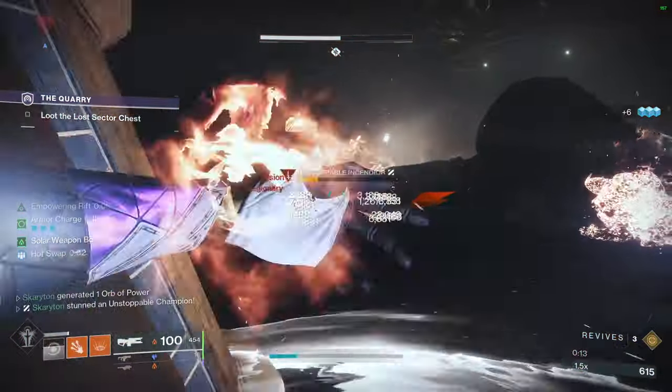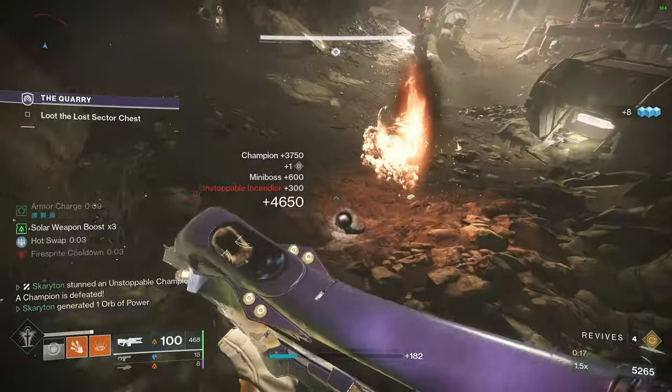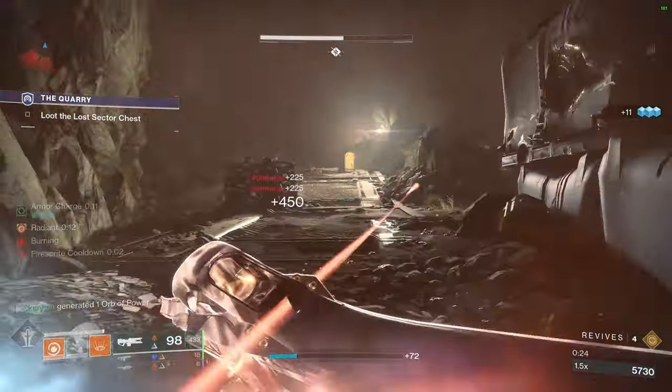According to my runs, the new exotic drop percentage for Legend Lost Sectors is now somewhere between 30 to 33%, where it was previously 25%. Lost Sectors are still not worth farming for exotics until you are at a higher light level, in my opinion.